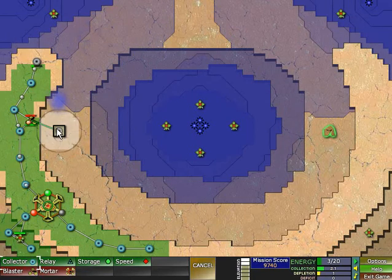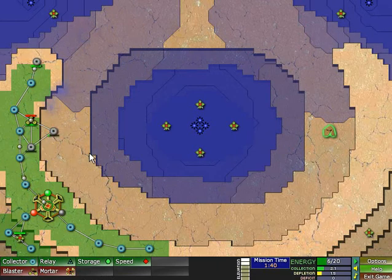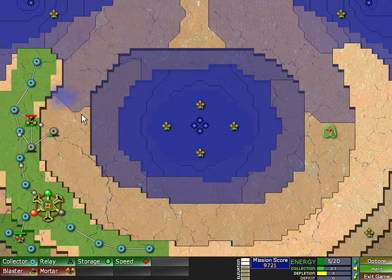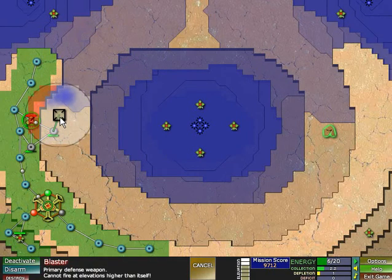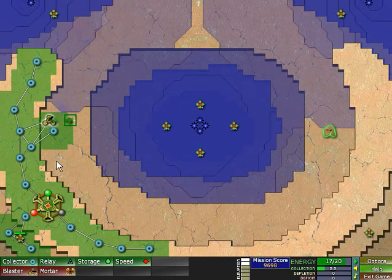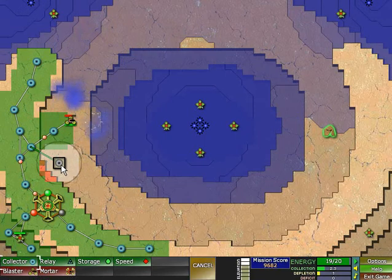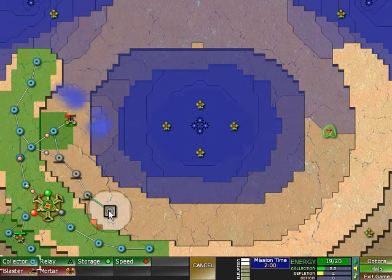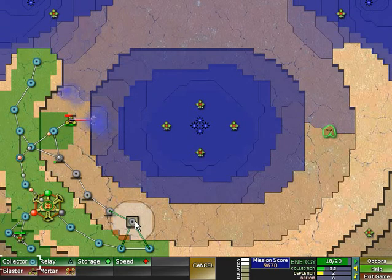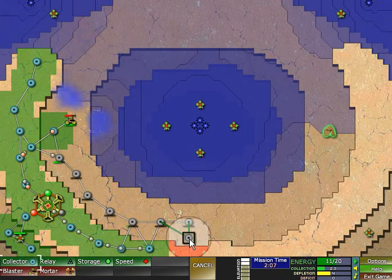Let's build the collector down here and then push down with the blaster. Hopefully this will actually be enough to hold back the Creeper a little bit. It's really quick! Damn it. Now let's actually extend our network. And it's already reached the artifact, which is not good either.